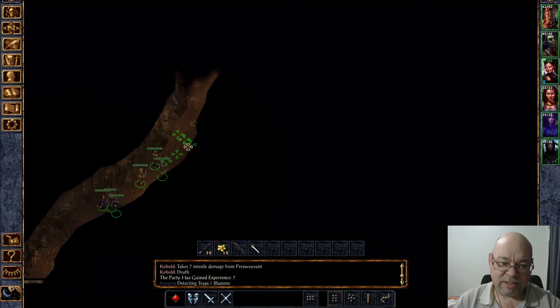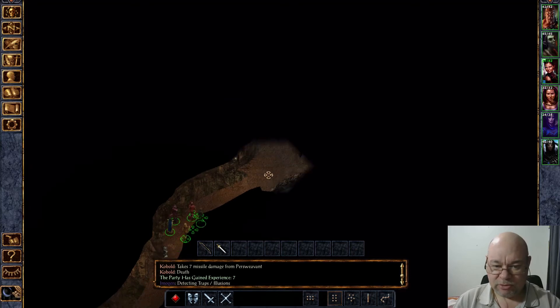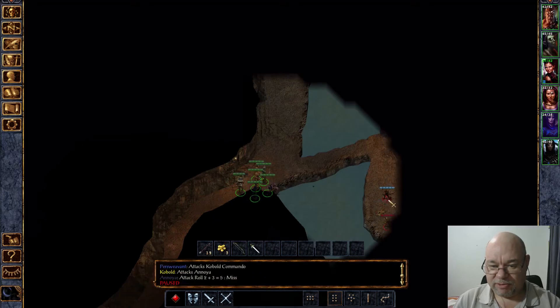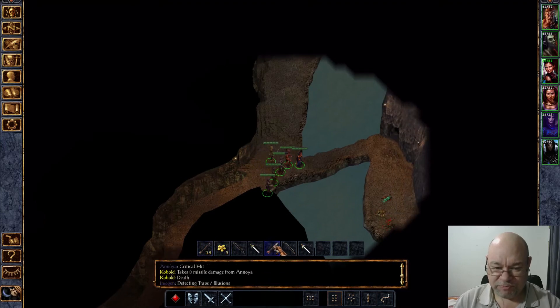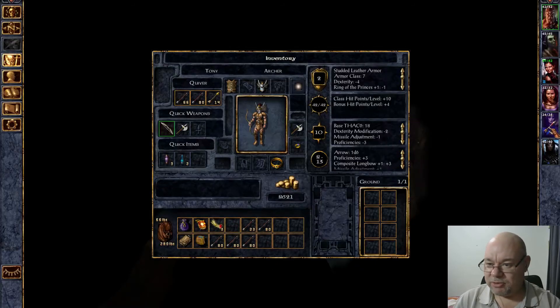Gather your party before venturing forth. This cave is really pretty much the end — there's just one more little sub-room that we go into. Those kobolds are actually kobold commandos, the ones that are shooting the fire arrows. We need to identify those — let's give them to our sorceress.